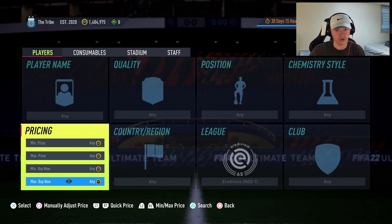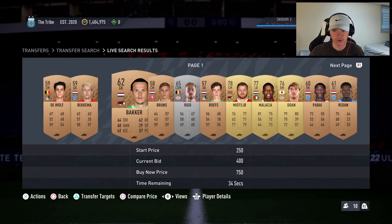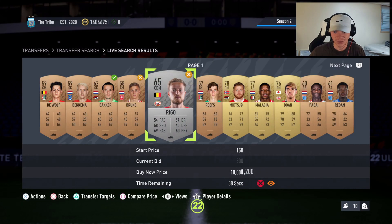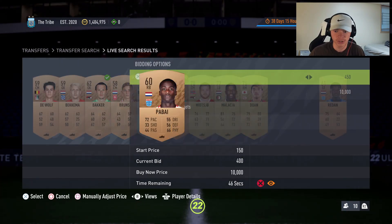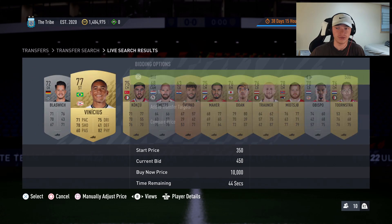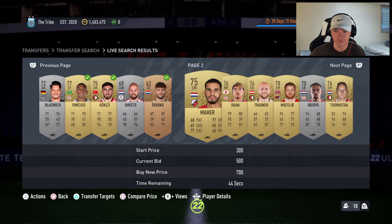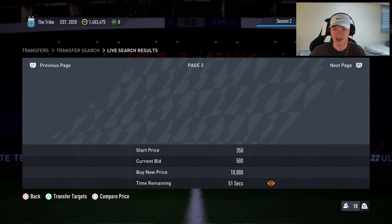Selling at 600 you're going to lose only 30 on tax. When I'm mass bidding on cards like this, I typically try to pick these up for about 450 coins a piece. If you can pick them up at that price, you'll be grabbing them at such a quick rate that you'll make crazy coins. We're going to mass bid 450 on these cards — but 450 isn't working, so we need to be adaptable and move up to bidding 500 on all these cards.